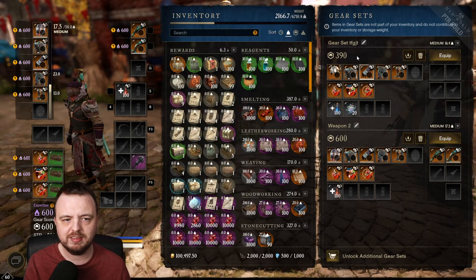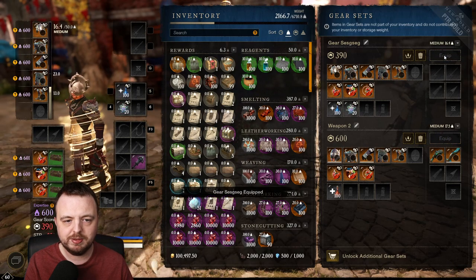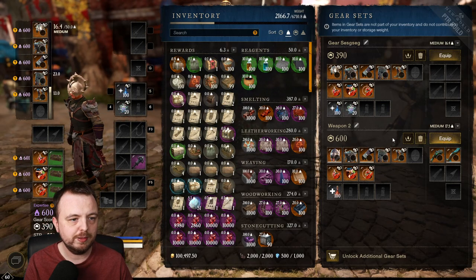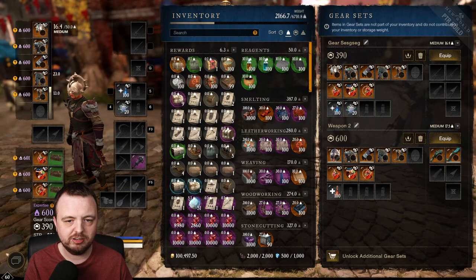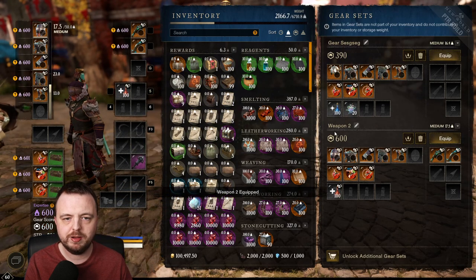Most of the gear here is the same. You can have two different gear sets at the minute — we'll talk about how you get more. You can rename your gear sets, so I'll just change it to anything. When I click equip while currently in a set, you can see that my helm and gear actually change. I'm currently in this 'weapon two' category that I just made.